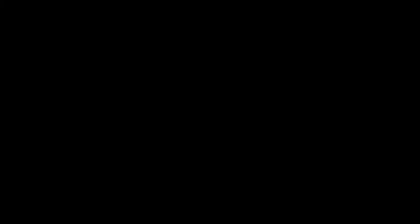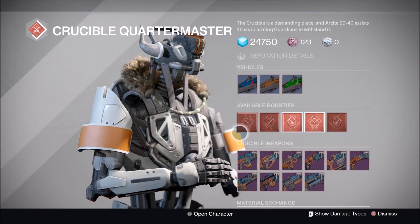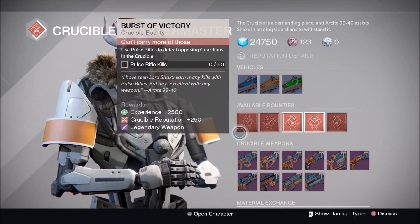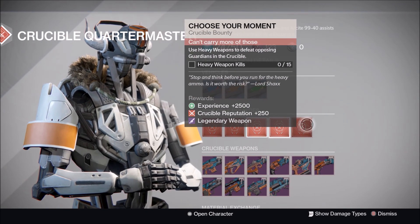And whilst we're at it, let's have a look at Archie, our good old friend Archie the Crucible Quartermaster. He's got Pulse Rifle Kills, Scout Rifle Kills, Side Arm Kills, Sniper Rifle Kills, and Heavy Kills. I've been Crong Gaming.